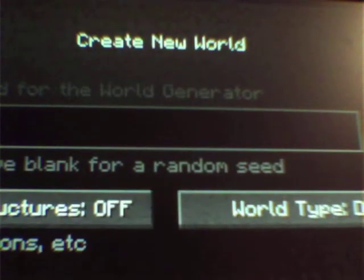Let's see - generate structures off, allow cheats on. I don't even know what cheats literally do, but let's just turn that off.